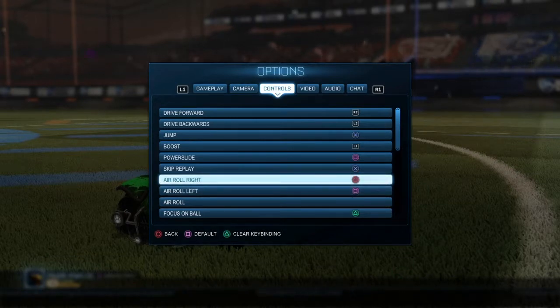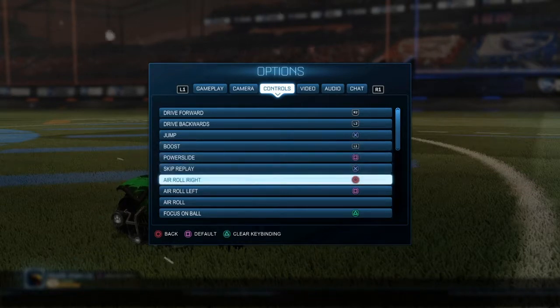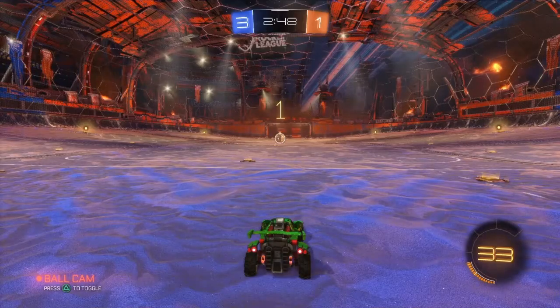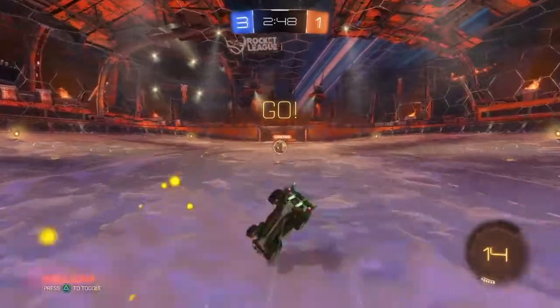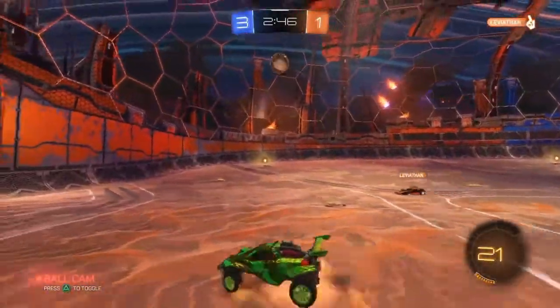I'm able to get solid landings when I land after a high aerial or something. It allows me to keep my speed, keep my momentum, and continue my rotation with high speed. It also really allows me to get power shots from bad angles and I'm able to win a lot of 50/50s. Right here I'm going to show you a kickoff goal that I got because my controls just feel so clean when I'm going for these kickoffs.